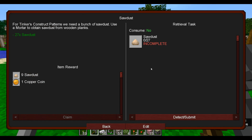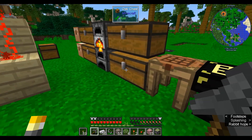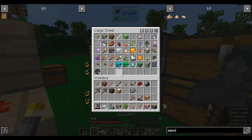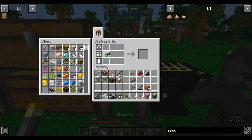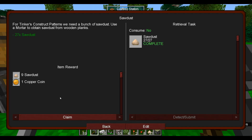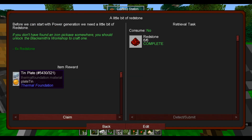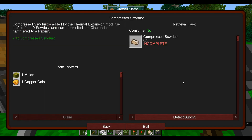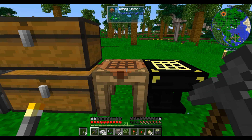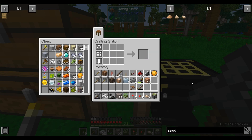Next we need some sawdust. Sawdust is easy — it's just a mortar and pestle and some wood. I already made one of these. 15... and I think we need 27 total. Now give me the coin reward — give me both. Some redstone, which I've already gotten. Compressed sawdust is just a 3x3 of sawdust.